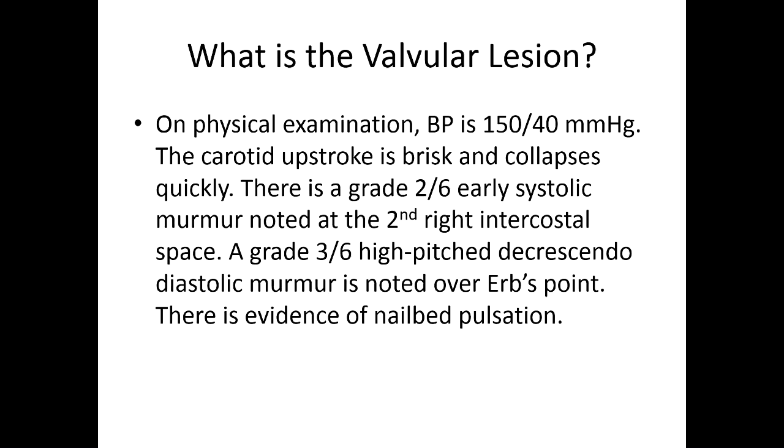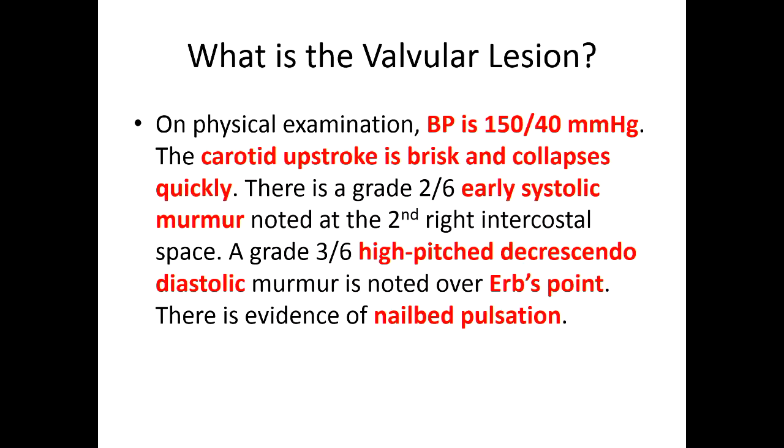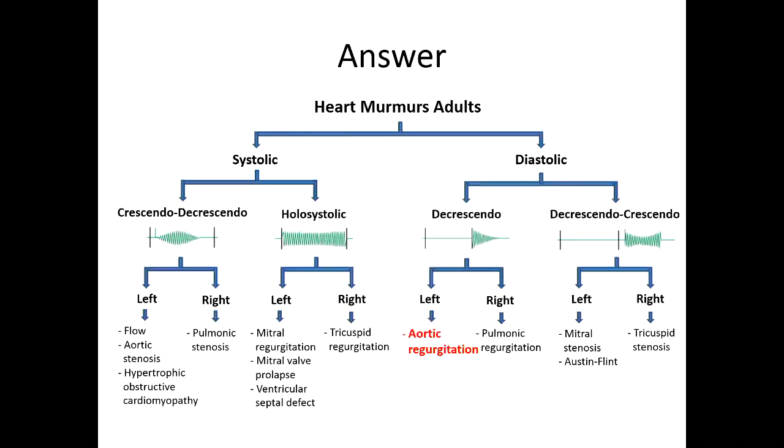It causes a flow murmur as well, because of the garden hose analogy. Even though the aortic valve is opened up and there's no stenosis of the aortic valve, because of that regurgitant volume, you have this huge volume of blood going back through the aortic valve, and it creates a functional sort of AS-type murmur. So there's a systolic component to it as well. You guys clued in on the wide pulse pressure — so they're describing Corrigan's pulse — and then the systolic flow murmur, high-pitched decrescendo diastolic murmur, ERB's point, Quincke's pulse. Nicely done.